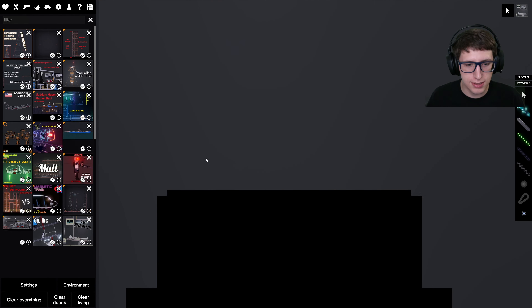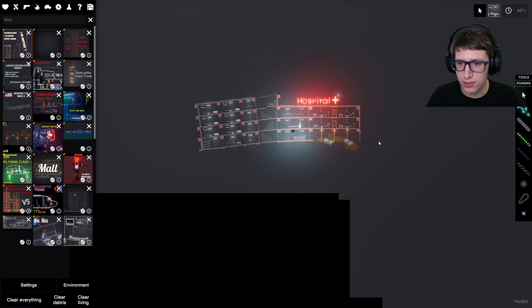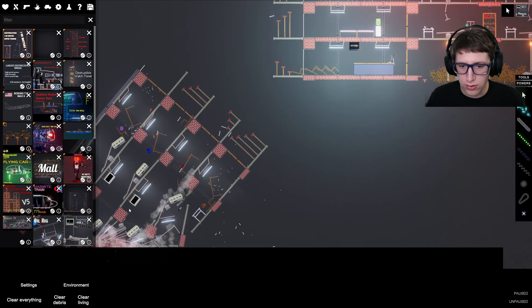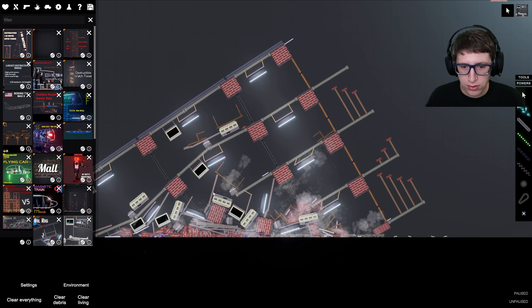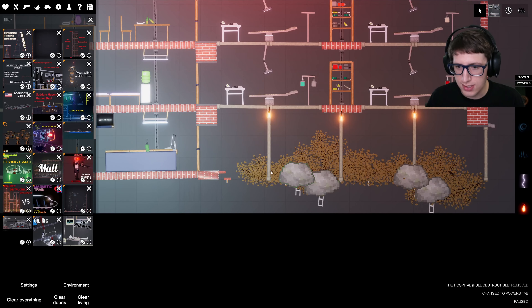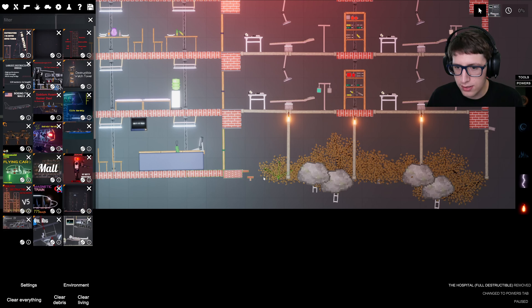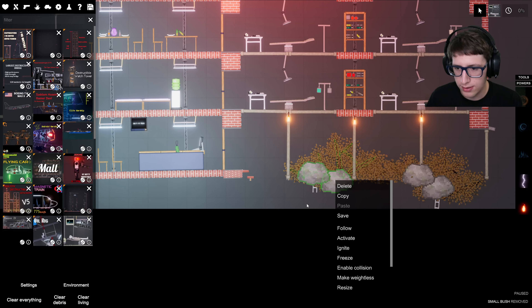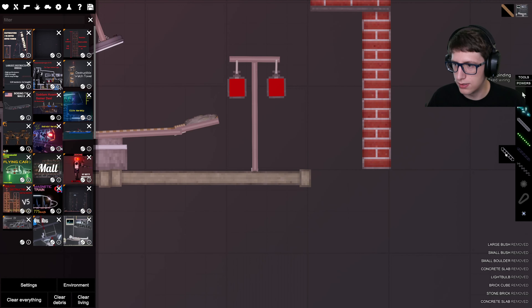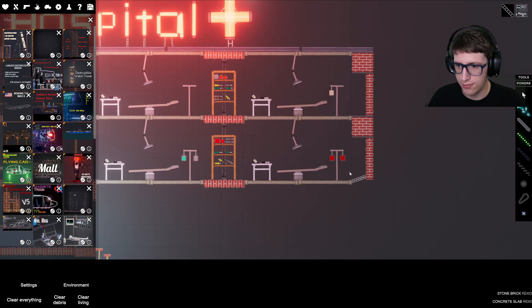Let's spawn in a hospital — what could possibly go wrong? Okay, the hospital is quite large. At least there's nobody in the hospital. So this is linked to the ground here; some of this we've gotta delete. I don't want it to be tethered to the ground. There was the destructible — there we go. Yeah, looking good, everything's fine.